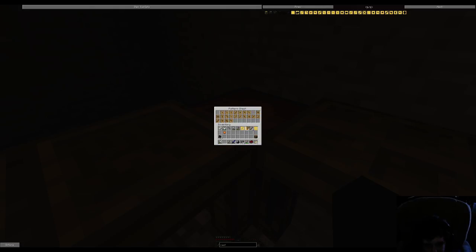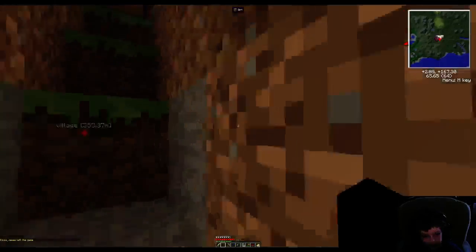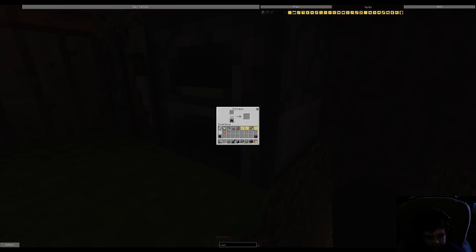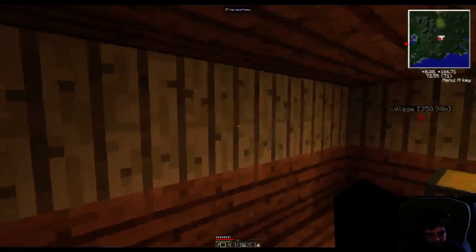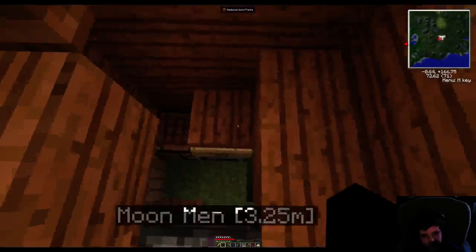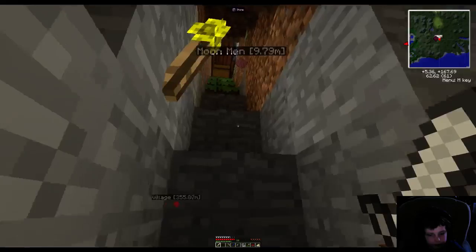Tough rod, binding. We have the stuff we need — just need to smelt. Three iron. Where's the iron? Three iron for that — I need some. Let's make some steel while that's going.